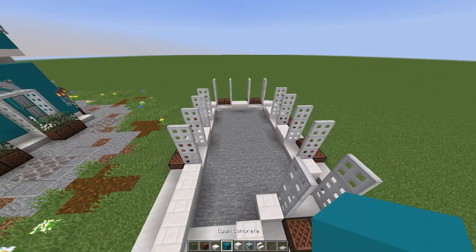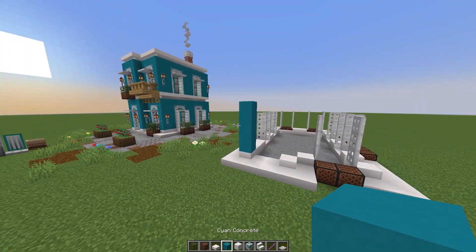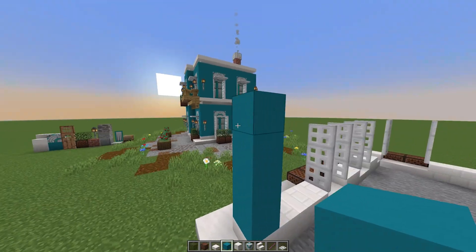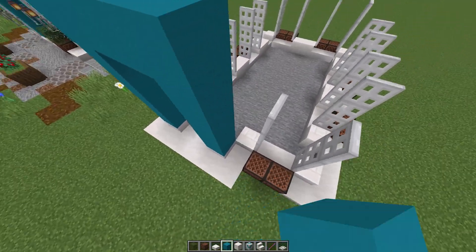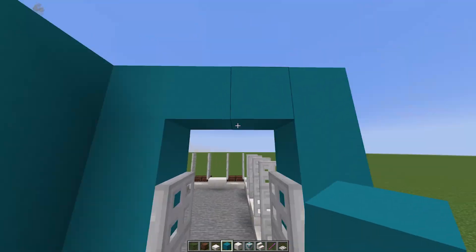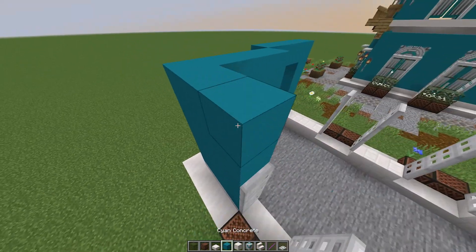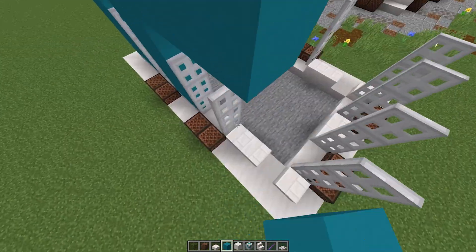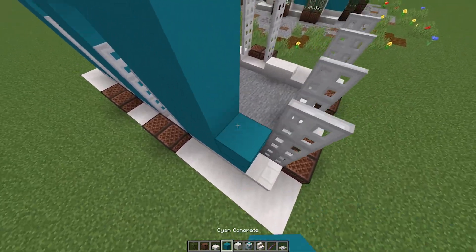We're going to put in the cyan concrete and have it go up five blocks going down around these windows, so it goes one block above each window. That extra block above the window leaves space for our terracotta to put that little pattern above each window.